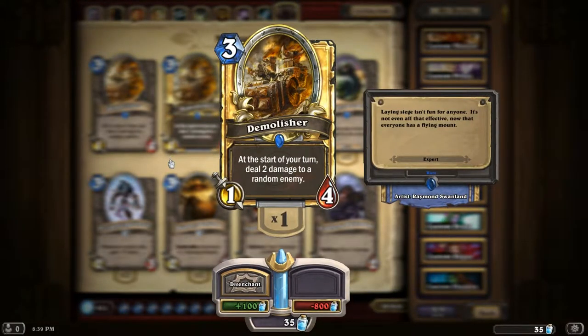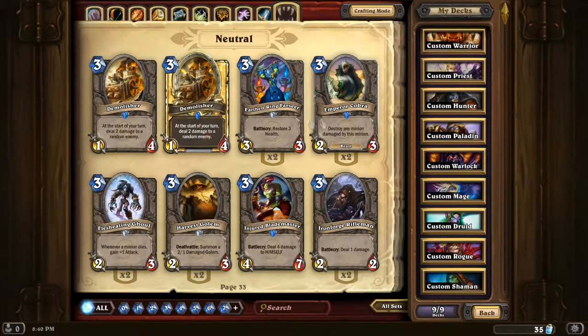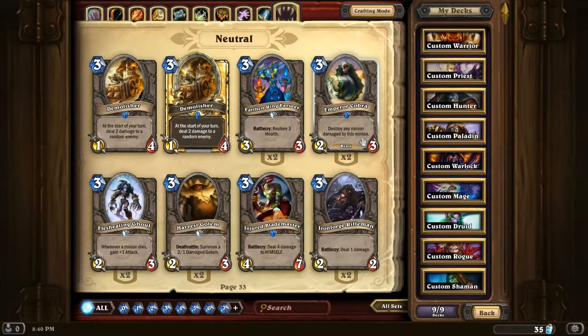Demolisher - good card if you can keep it alive, but it's a bit lucky - two damage every turn to something random. Emperor Cobra - nice card, it's pretty much a guaranteed kill as long as you hit something with it. Mages or anything that can remove it - even if you're a Warrior and you want to use your weapon on it, it kind of gets rid of it. But still, it's only a three cost so you don't lose too much.